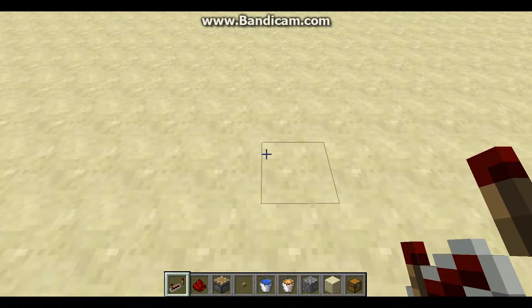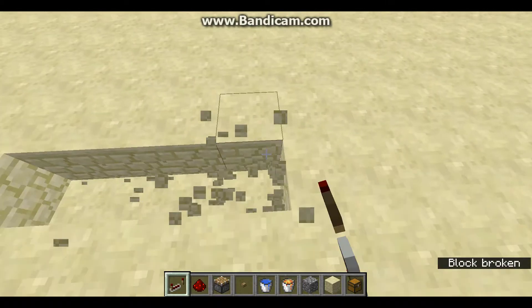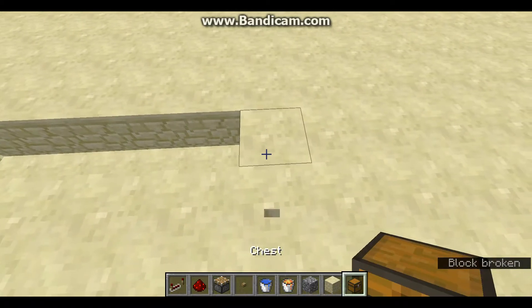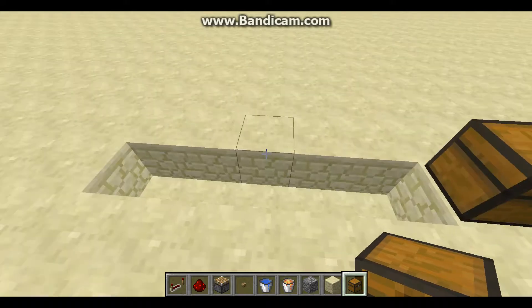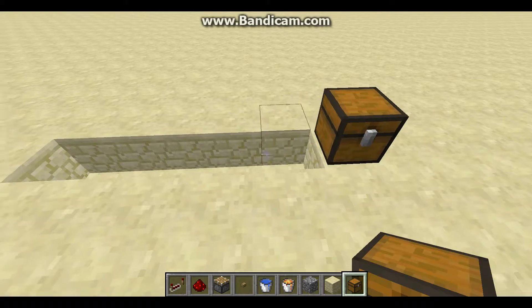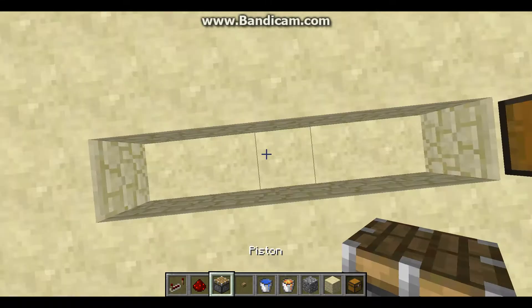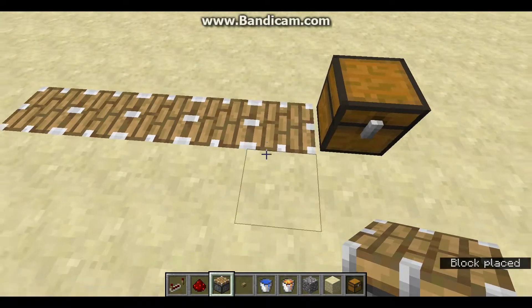First, decide where and how long you want your wall to be. Say I wanted five blocks — one, two, three, four, five. Place your chest or furnace at the end. The chest is placed there because when the pistons start pushing cobblestone, you don't want it to go past this point, as pistons can't push chests.